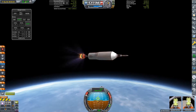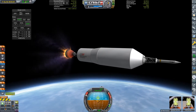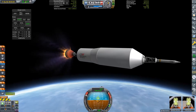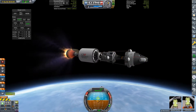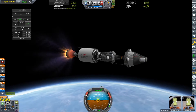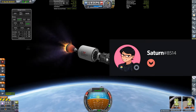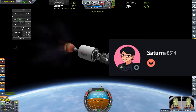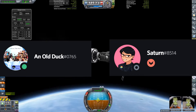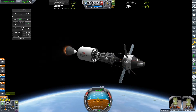Now that we're out of the lower atmosphere we can jettison our launch escape tower and our fairing to reveal our entire spacecraft in all its glory. I've let members of my Discord server name the modules, so we've got the Saturn command module named after Saturn, and the Duck Lander named after a member called An Old Duck.